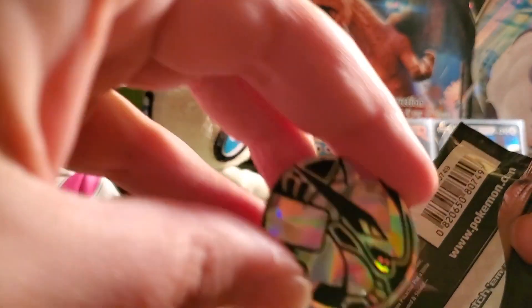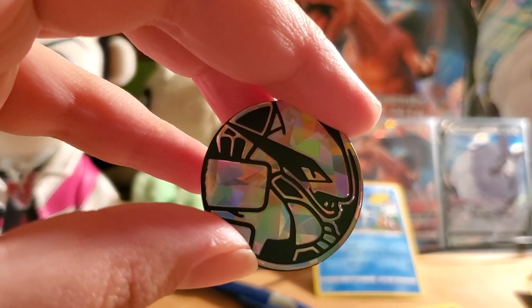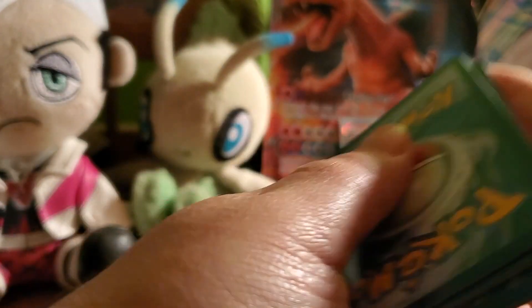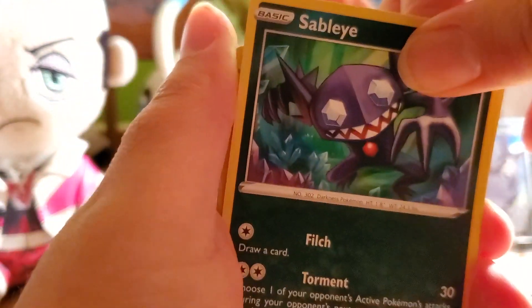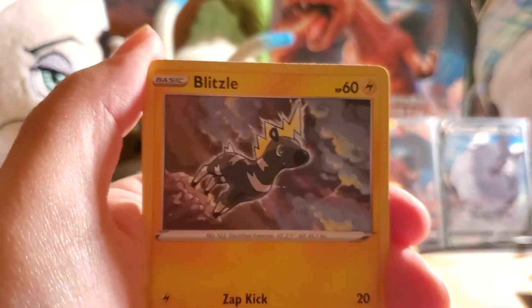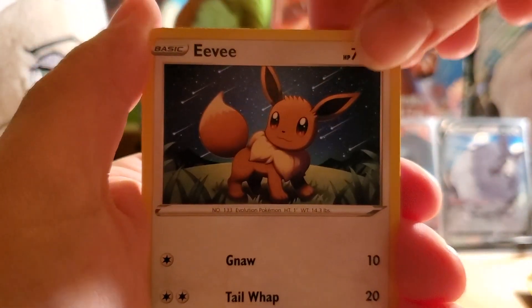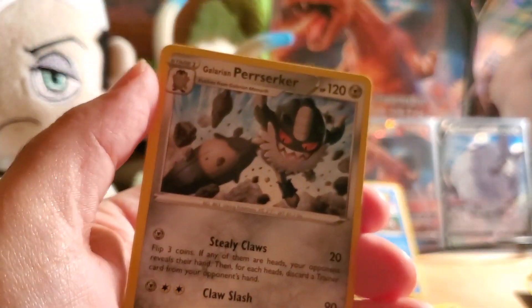Zarude pack is up next. You also get this really cool Lugia flip coin — which is always epic looking in my personal opinion. Lugia's one of my favorites. Fire Energy, Hakamo-o, Mimikyu, Sableye, Beldum, Blitzle, Milcery, Skitty, Eevee — oh, that's a pretty one! Reverse Holo Drone Rotom, and a Galarian Perserker Non-Holo Rare.